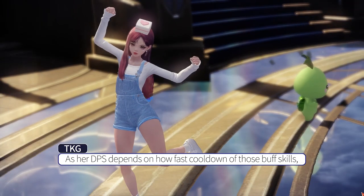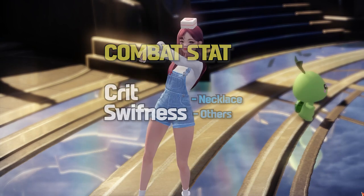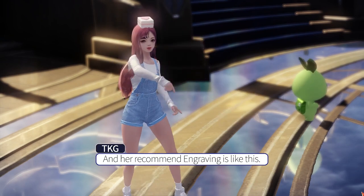As her DPS depends on how fast the cooldown of those buff skills resets, she uses Swiftness and Critical as her combat stats. Her recommended Relic gear set and recommended Engravings are shown on screen.